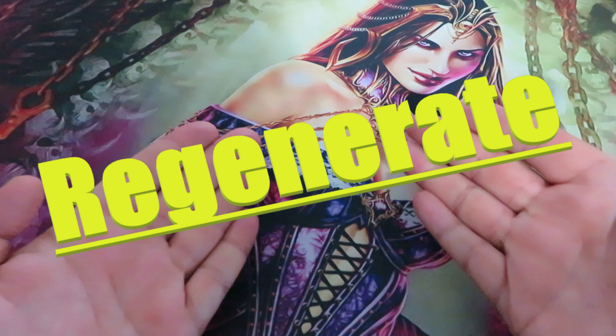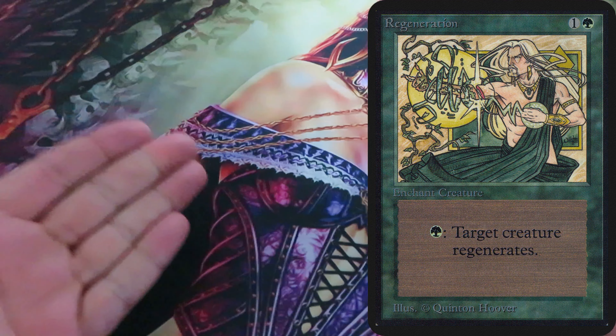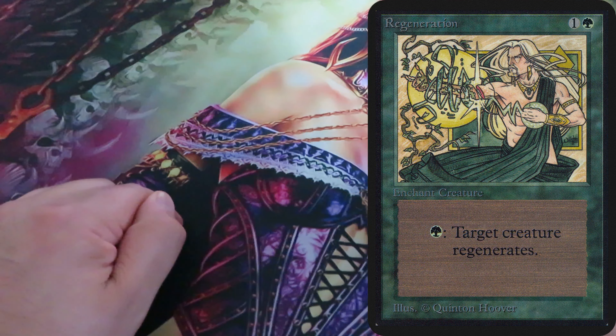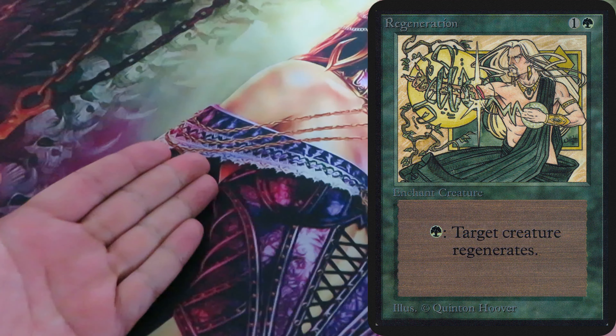Regenerate is a classic mechanic first appeared in Alpha back in 1993. It represents a creature's ability to jump back from a potentially fatal situation, essentially protecting it from destruction by magical or combat damage.